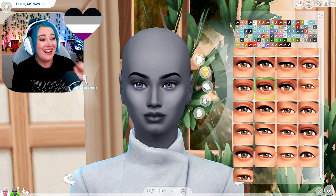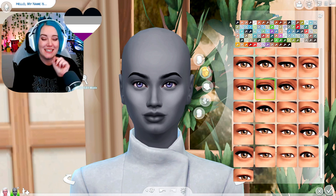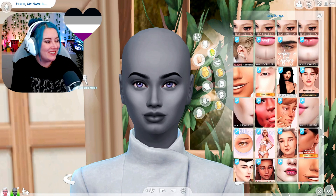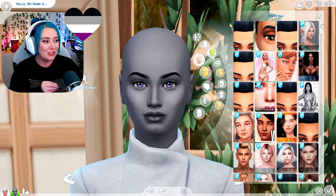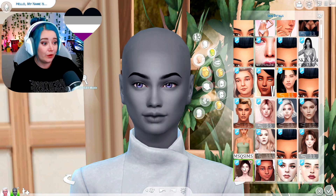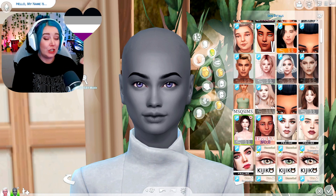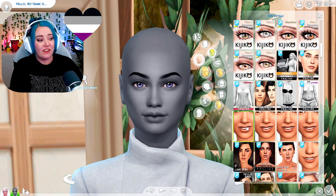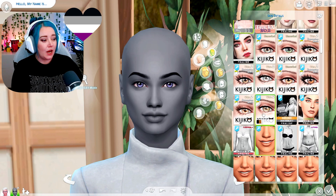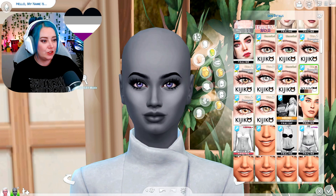This Sim is going to look like the tint is slightly off because I don't have the right colors. Let's get into some skin details and find a face overlay. I've already removed her in-game lashes with the skin detail layer. This one's really soft and cute — I'm going with this one from S Club. On to the lashes.